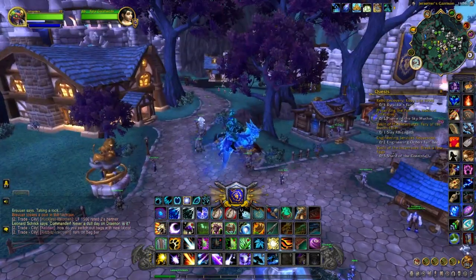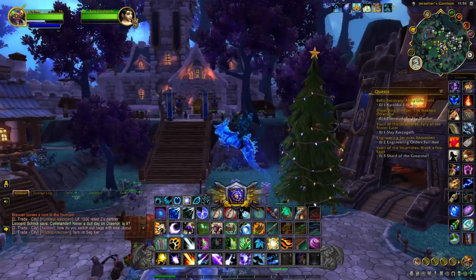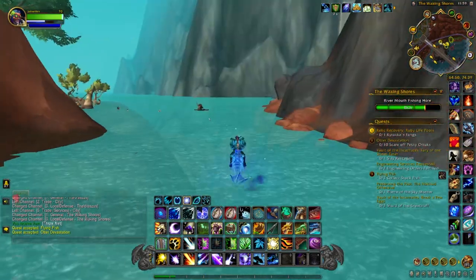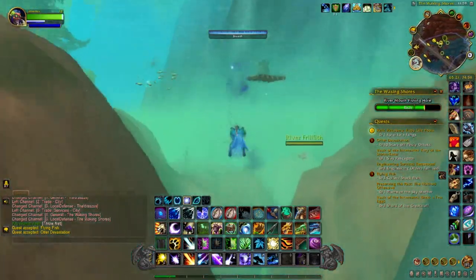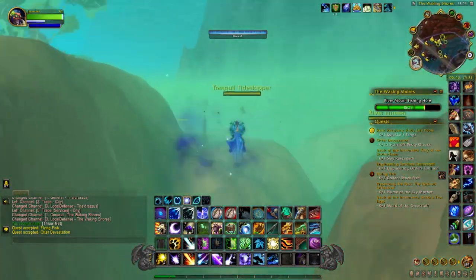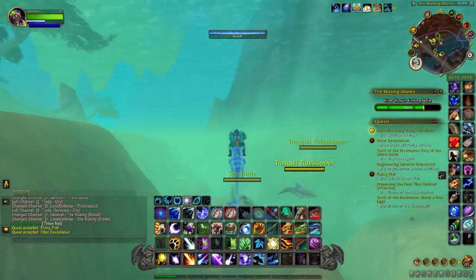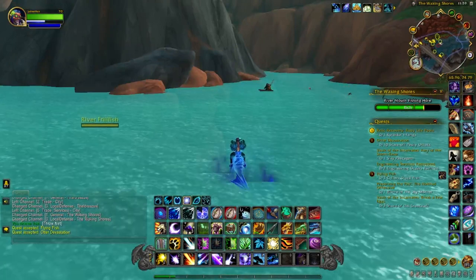I'll show you — we'll go down to the fishing hole and I'll show you exactly what it does. This is what it looks like. This mount walks on water, which is really cool, and then it swims just like any other swimming mount. So that's what the mount looks like and what it can do — good luck with your mount collecting!